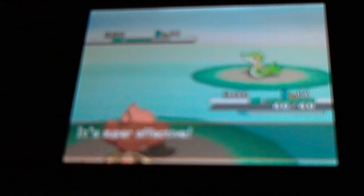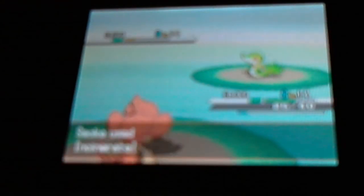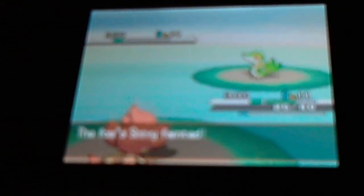Somehow Smoke is faster than the Snivy, even though Snivy is supposed to be super fast. We burn up his Oran Berry and he goes for Vine Whip, which does about a fifth of my health — and he gets a crit. I keep going for Incinerate. He goes for Growth, trying to set up. We end up speed-tied. I just keep using Incinerate, and eventually it takes out his Snivy, earning some experience.